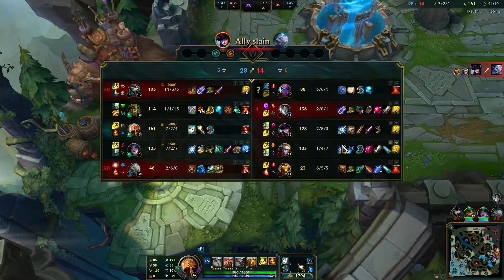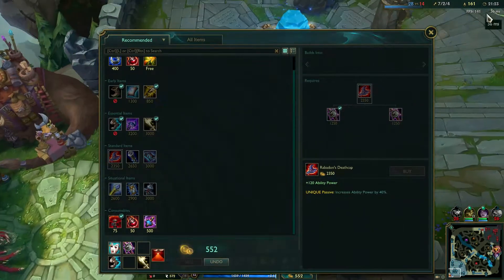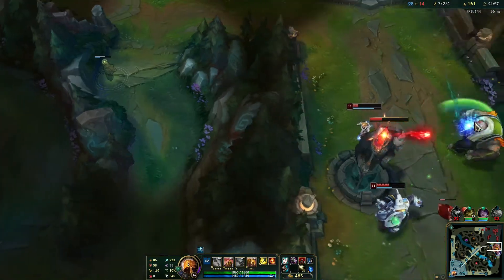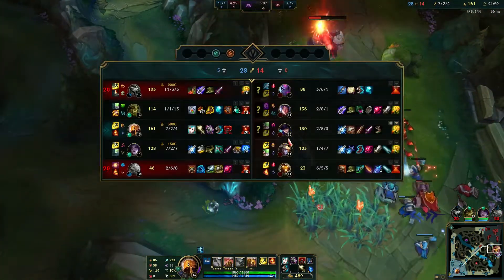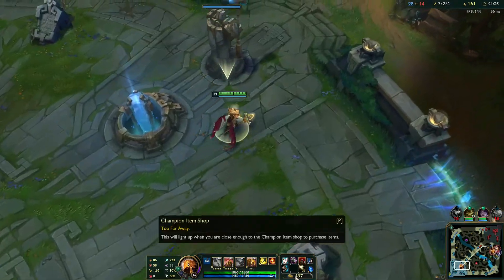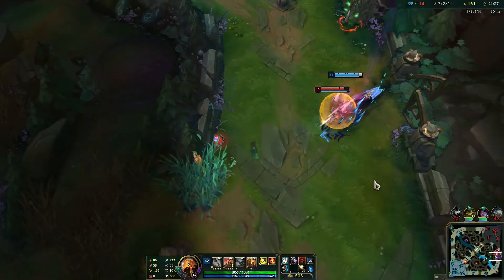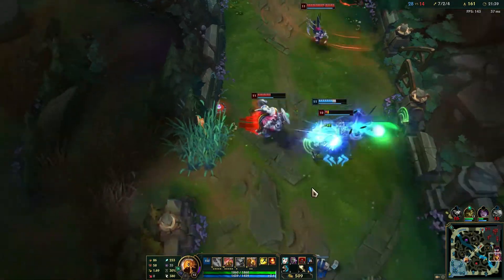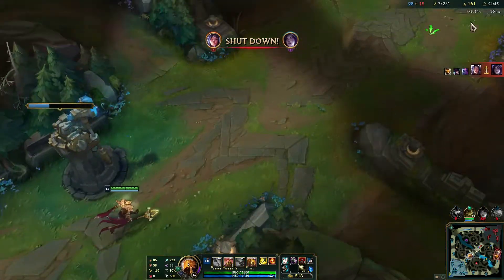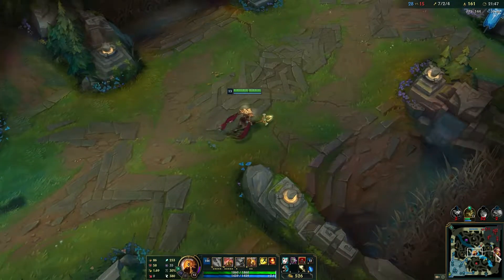They don't really have any MR and they're very squishy, so we'll just go straight for Rabadon's Deathcap. If the carries and front line had MR at this point we could go for Void Staff, but since they don't have anything we can go straight for damage. Rabadon's Deathcap also gives you the biggest AP power spike in the game, so having that is really good.